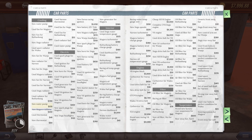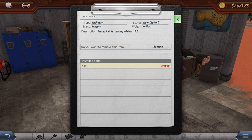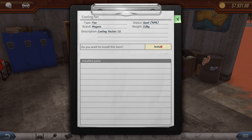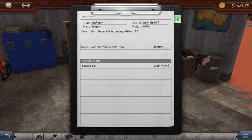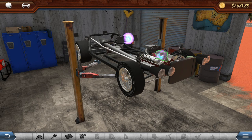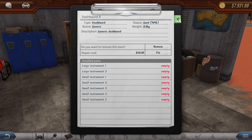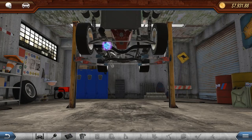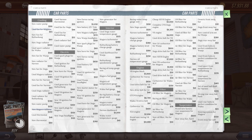Now we can go get a fan. There's a used fan for Magura - that'll do. Now we can install that. Oh, we did actually have a cooling fan already - whoops, should have probably checked. We want to install that, it's in good enough condition. We should probably get some steering. We should get some steering indeed.